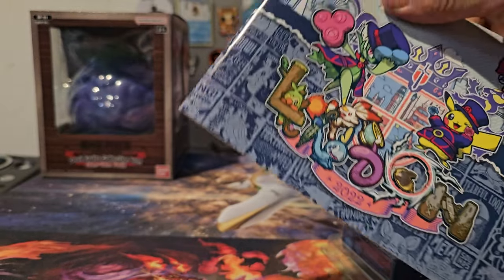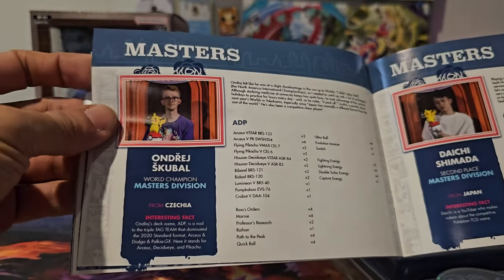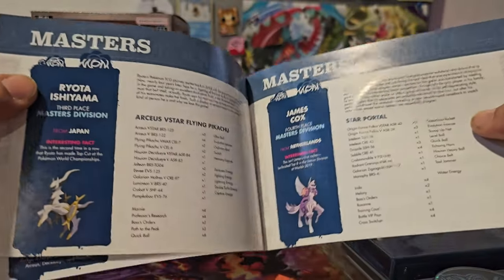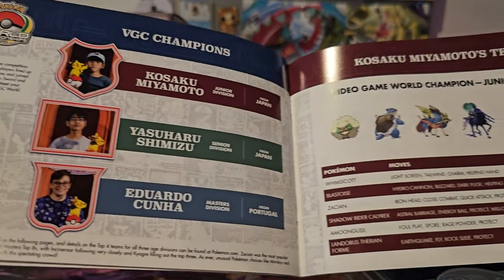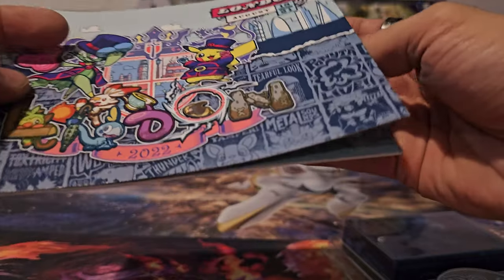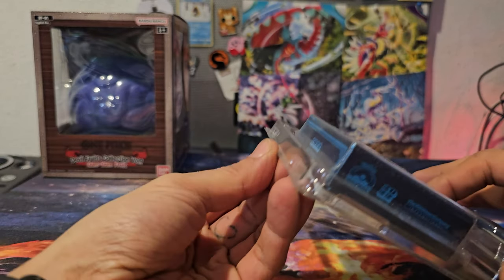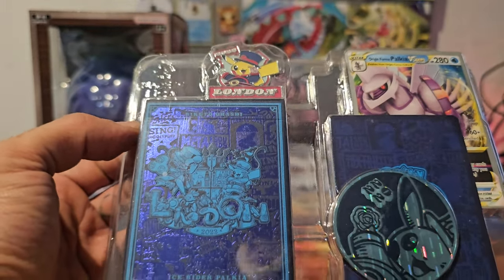Now this comes with the same exact setup. I get this beautiful booklet — and of course this one is most likely going to have different people. The commemorative brackets are back over here. These are just, like I said, going down in history. We also get this — it's exactly the same thing. There's Pikachu again, both on the pin and on the coin.